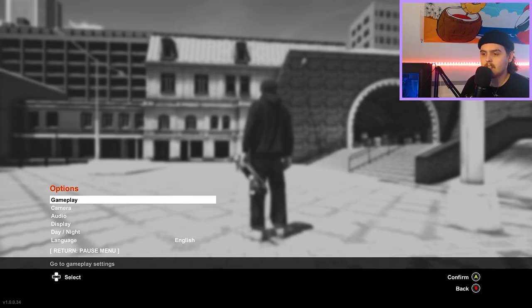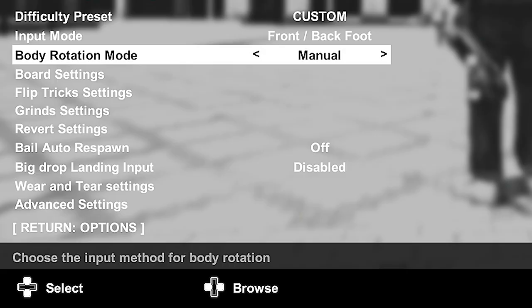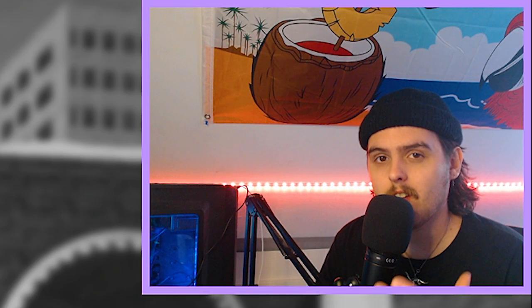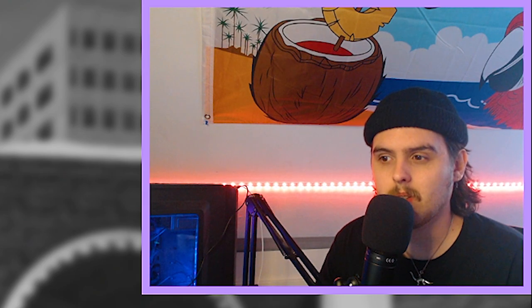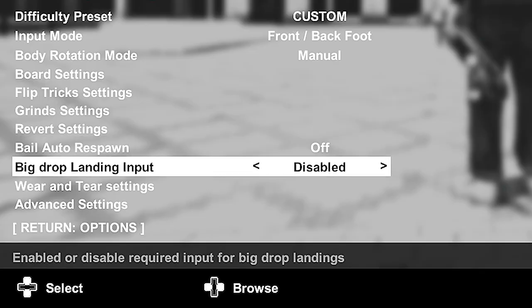Okay, first off we're going into gameplay settings. Starting off, input mode — I use front and back foot. This mode just makes a lot more sense to me, and I'm used to it. It felt more similar to Skater XL, so it was an easier process to go from Skater XL to Session. Body rotation mode is manual. You get the most control out of manual — you can really control how much you want to rotate a lot easier, and it feels a lot more natural. Be a lot of respawn is off, and big drop landing input is disabled.